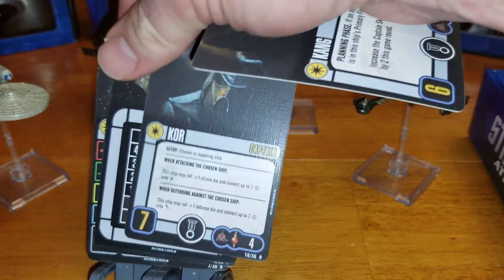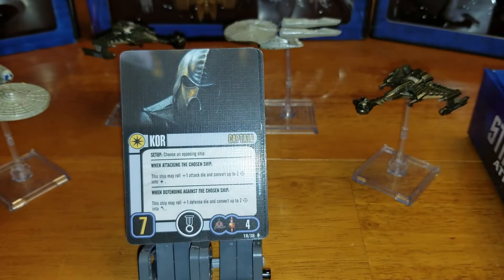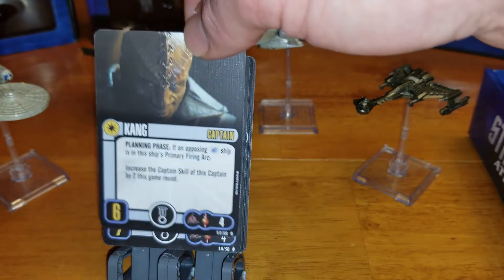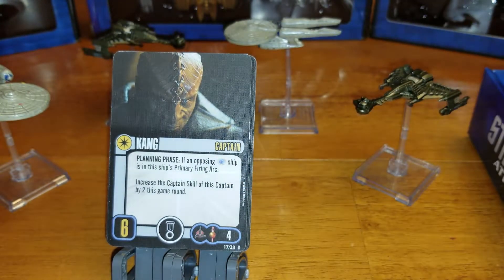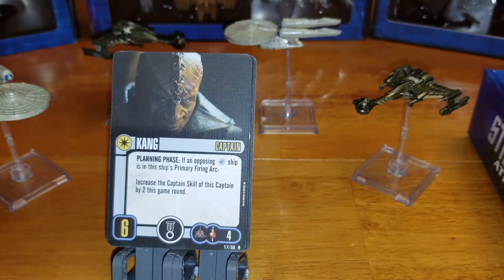Next we have Captain Kang. He is a level six captain with a four SP cost. During the planning phase, if an opposing Federation ship is in the ship's primary firing arc, increase the captain skill of this captain by two this game round — so you could move up to an eight in order to move first, though you'd still fire after that ship.